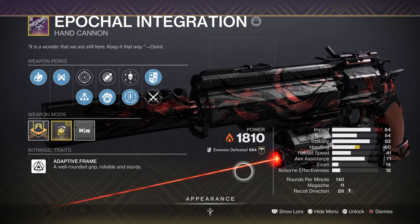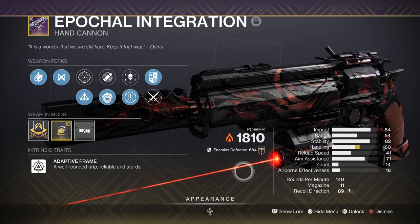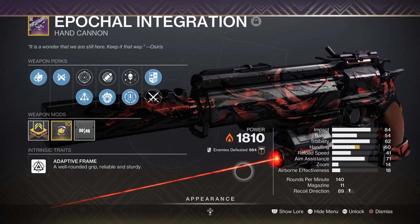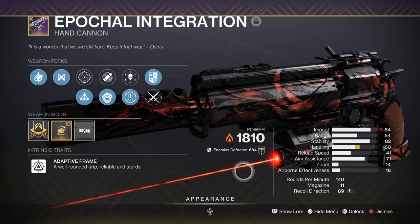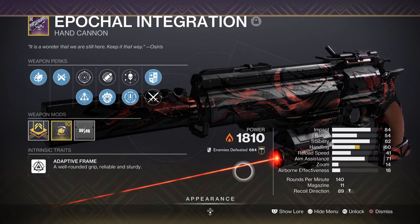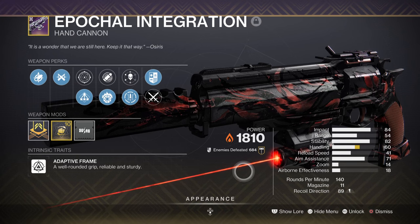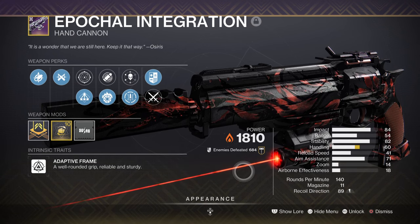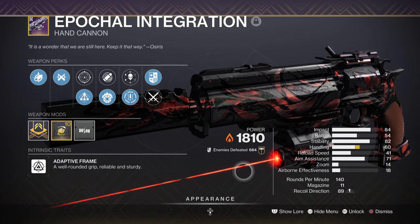For weapons, we have the Epochal Integration hand cannon, which is my go-to hand cannon when I'm not using Sunshot. This weapon is fantastic for this build since precision hits will now grant us super energy faster, so hand cannons, pulse rifles, or scouts will see huge usage. On top of that, the weapon has Incandescent and an origin trait named Nanotech Tracer Rounds, which applies a mini rocket to the weapon after landing a few hits. Not great against bosses, but against general adds and mini-bosses this weapon is a workhorse that everyone should get.